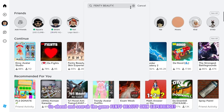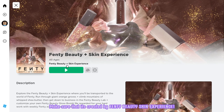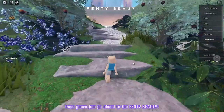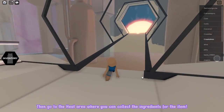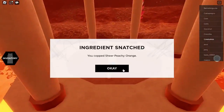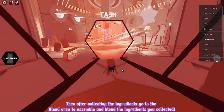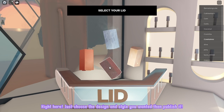Go ahead and search the game Fenty Beauty Skin Experience. It will be the first game in the choices. Make sure that it's created by Fenty Beauty Skin Experience. Let's join! Once you're joined, go ahead to the Fenty Beauty section. Then go to the heat area where you can collect the ingredients for the item — let me show you where it's located. Then after collecting the ingredients, go to the blend area to assemble and blend the ingredients you collected. Just choose the design and style you wanted, then publish it.